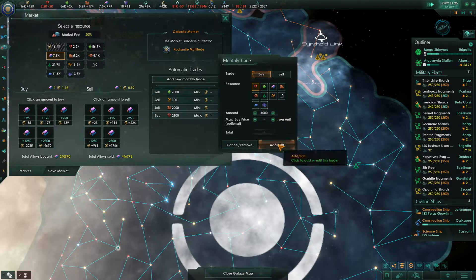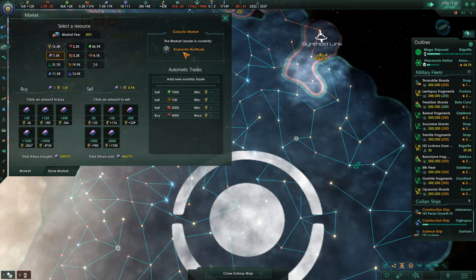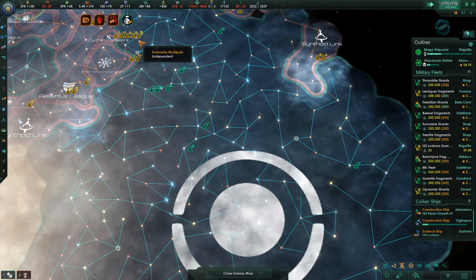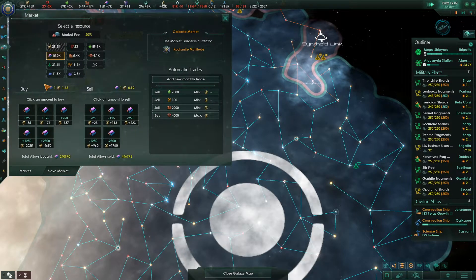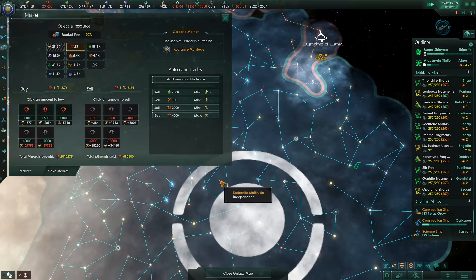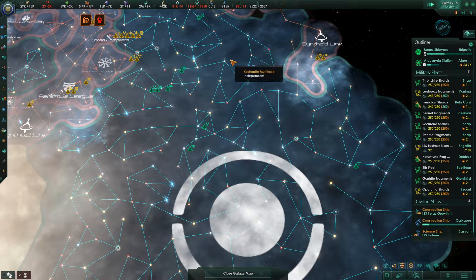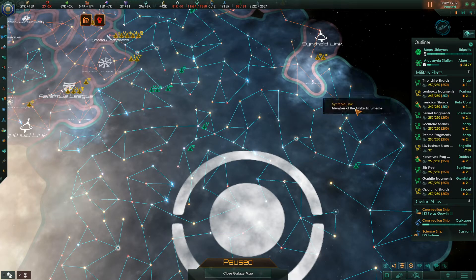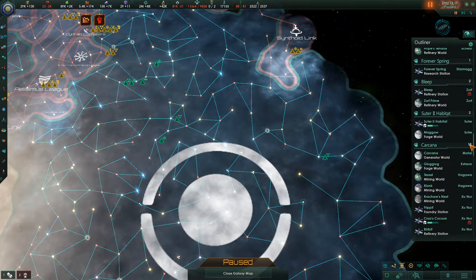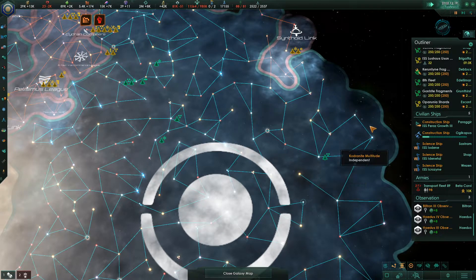We'll go ahead and bump our buy order up to 4,000 monthly minerals. That's probably going to put us negative in energy credits. To buy 5,000 minerals it's 30k, and we're buying 4,000. So yeah, that's going to be a slight issue for us. We are currently basically out of minerals.